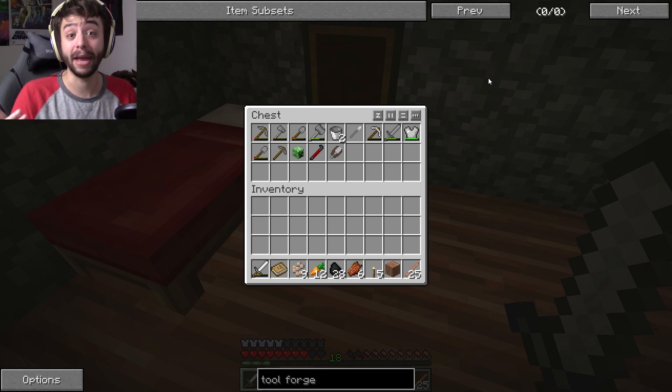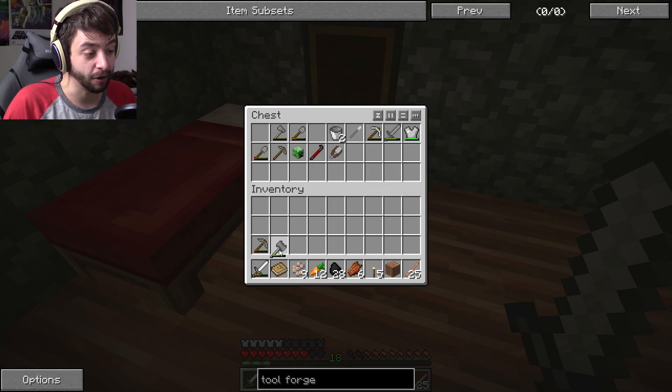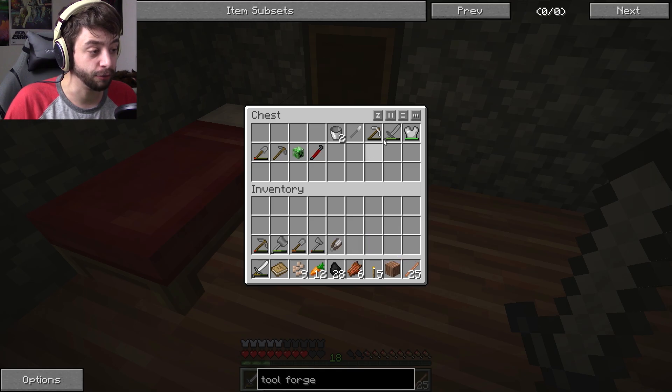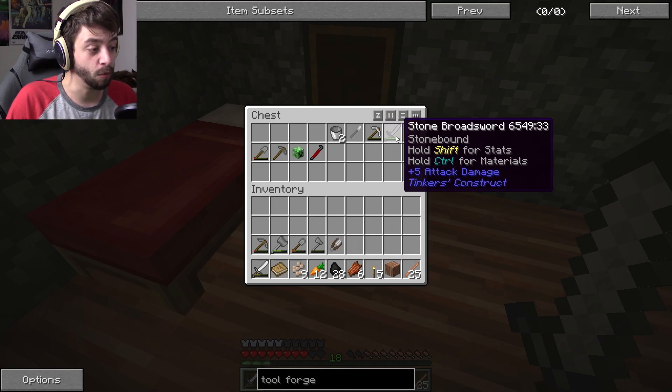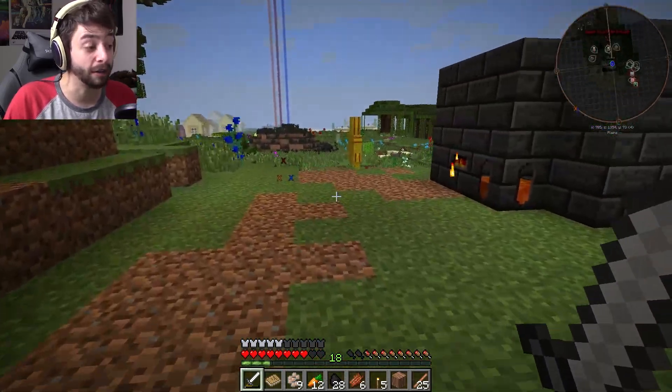That's what I'll keep by my bedside, essentially. So we're gonna go ahead and take out our hammer, our shovel, and this axe. And we'll take the shears for now. This is kind of basically worn out. I don't need the stone sword either — we're gonna head back and repair some of the tools.